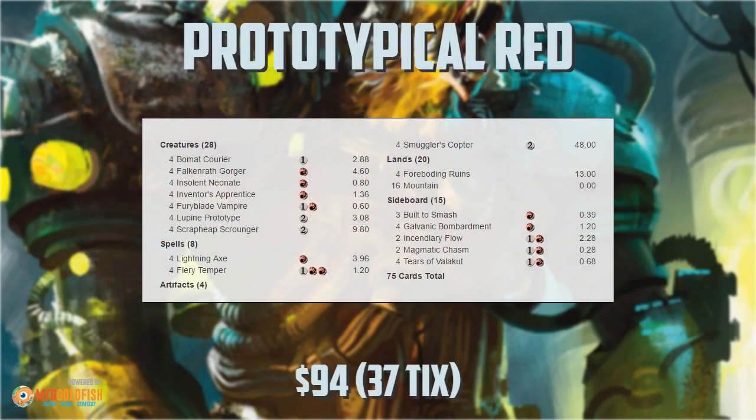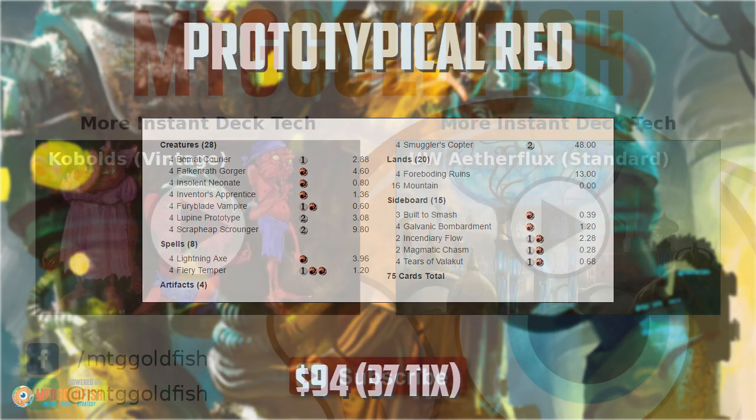And that is Prototypical Red for Standard, and that's been our Instant Deck Tech for today. Thank you very much for watching. I hope you enjoyed the video, and I will talk to you soon.